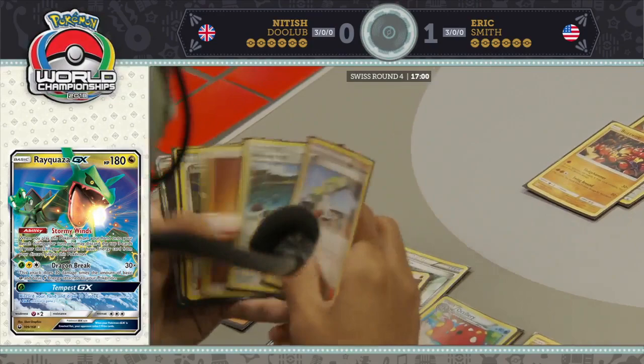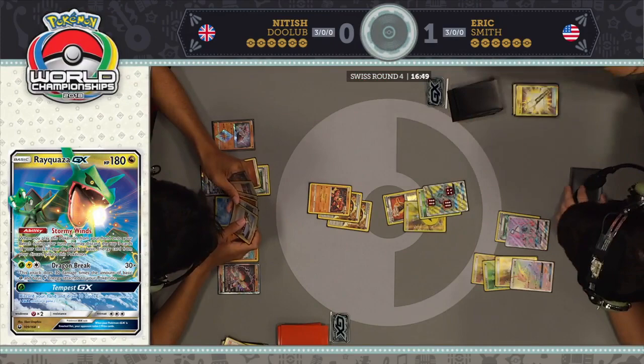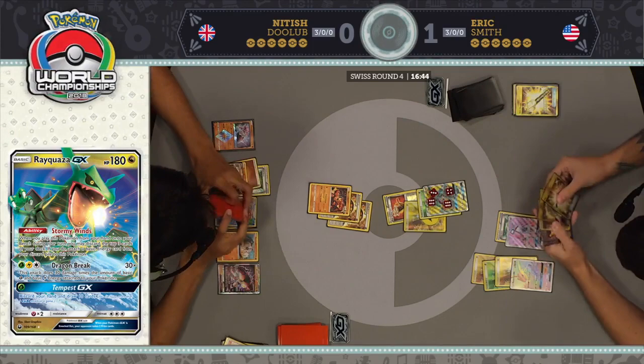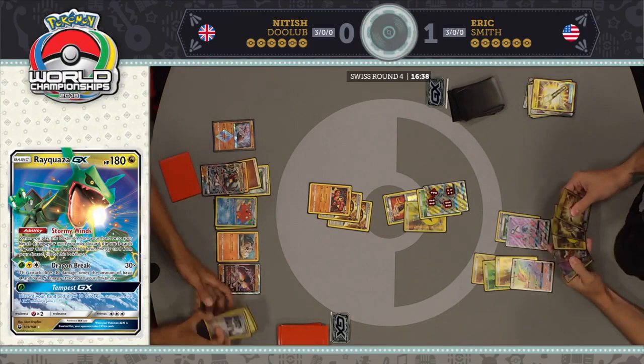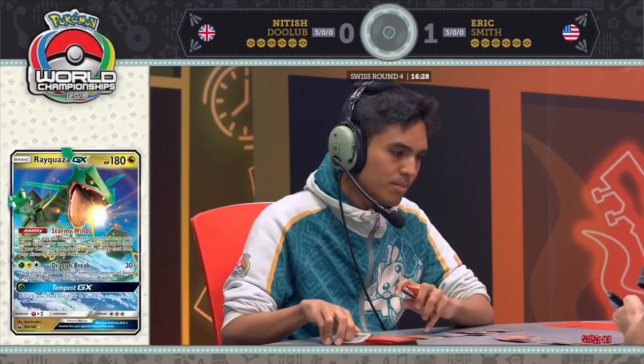At the very least, you can set these things up where if you do draw a Field Blower later, you get a free knockout. These decks don't play any healing cards. A Jet Punch could also knock out this Rayquaza. That is one of the downsides of Fighting Fury Belt — you can get blown out by a Field Blower at a later time and it feels terrible. You have to discard the Pokemon, it gets knocked out, your opponent gets a four-prize swing, and it's basically like they have a knockout on board.